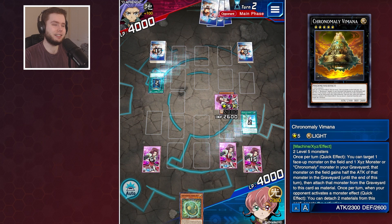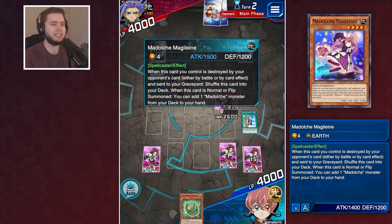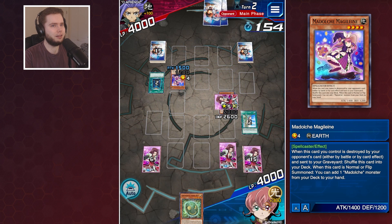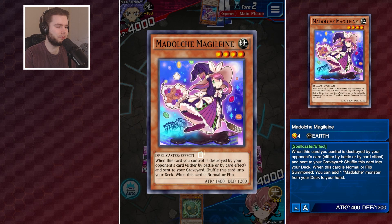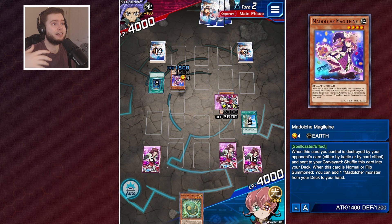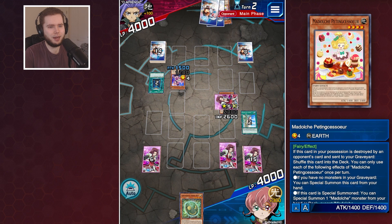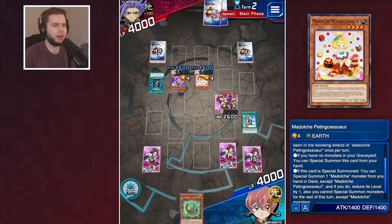Our Compulsory has got to come in clutch now - whatever the summon is, we've got to have it. That is frustrating. Madolce Magdalene, adding Madolce from deck to hand. We're going to let that one live because I believe he gets out the special summon, and then we can bounce back to the hand and he can't do anything. So there's Penning Sessa - she can summon herself out and then summon out a card from hand or deck.